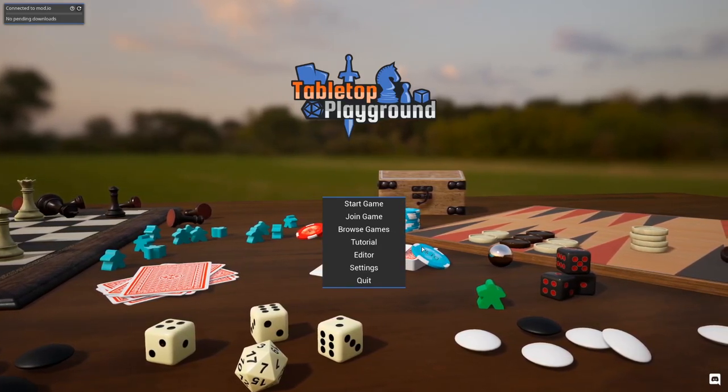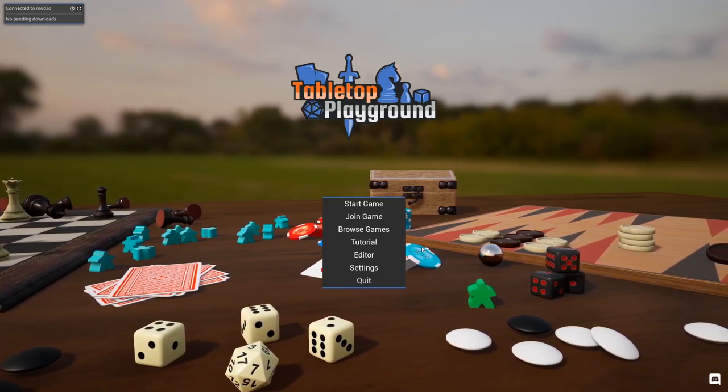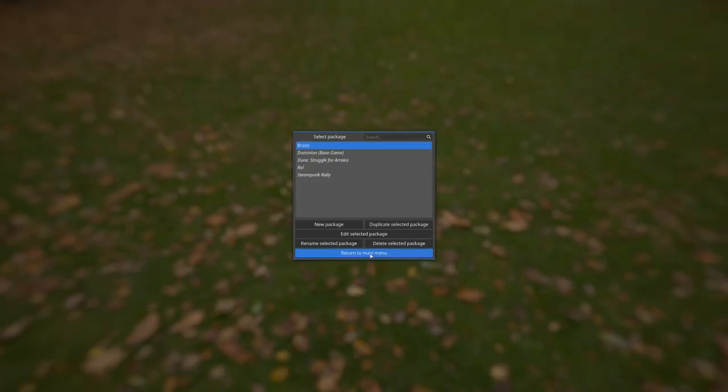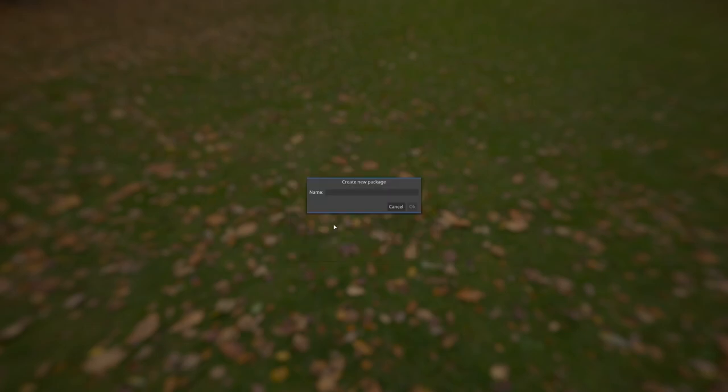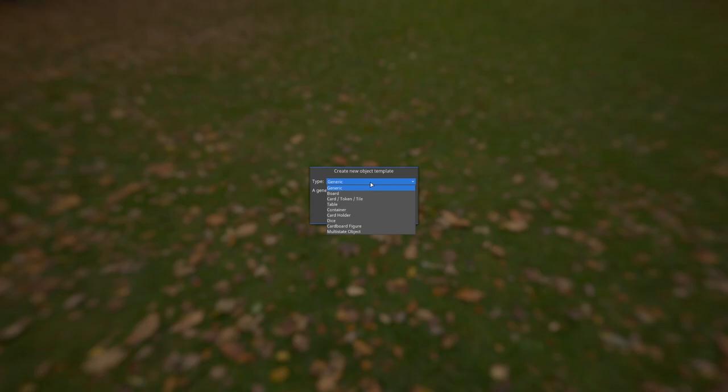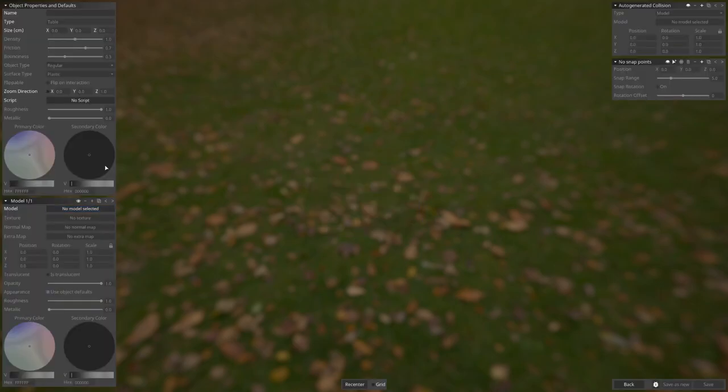Competition might push them to bring better content, better resources, and better tool management for making your own games. Let's take a look — Create a New Package, call it MMG, Create New Object, and we want a table.